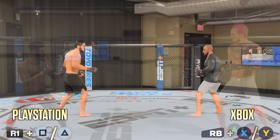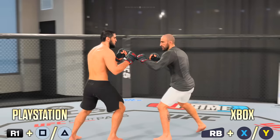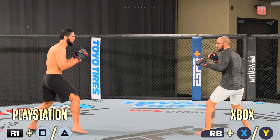Next up we have the uppercut. The uppercut control is different on UFC 5. In order to throw an uppercut on PlayStation all you want to do is hold R1 and press Square or Triangle. On Xbox that would be RB with X or Y. For those people that like to mix in the uppercut with their combos, be on the lookout for this. If you try to play UFC 5 like UFC 4, you're going to try to throw an uppercut, end up going for a clinch, and get knocked out — and I don't want that to happen to you.